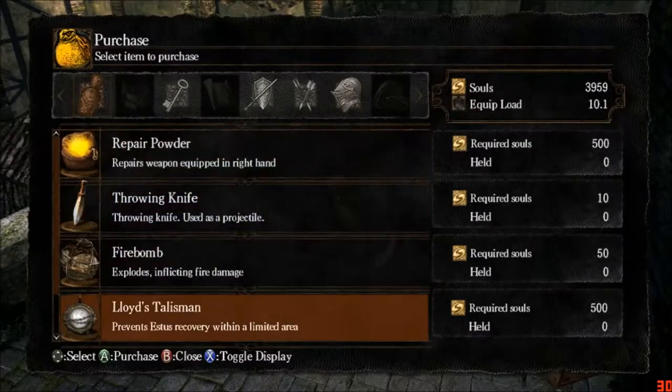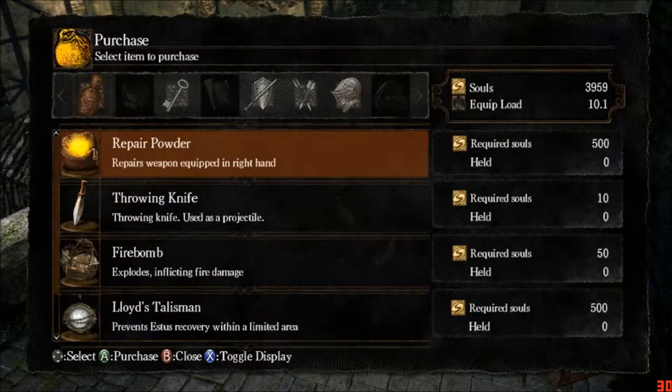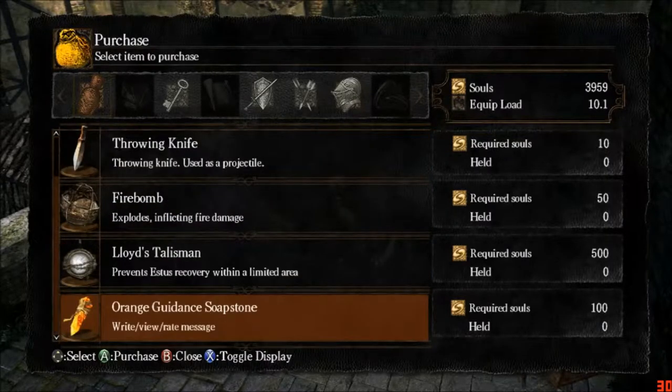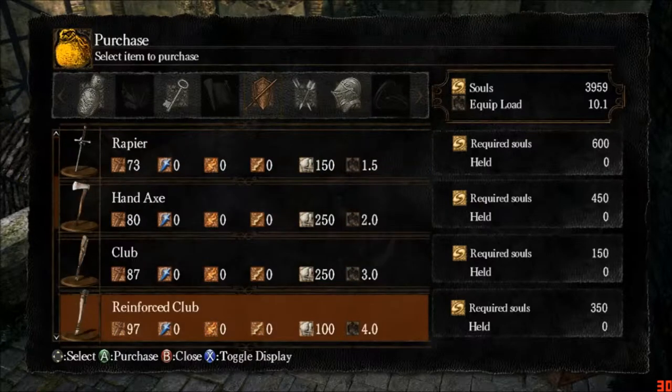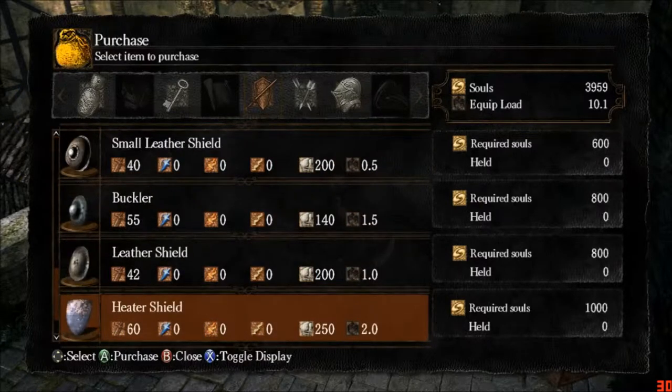He sells all sorts of crap — like, it's completely garbage, you really don't need it anyway. People say this is good, but once you get to Andre, you can buy the permanent one for the campfires. There's a bunch of other crap — firebombs, and you get those the same way you get the Uchi-Gatana, so it's kind of pointless. There's a key, which you shouldn't need if you get the Master Key. And a bunch of crappy weapons which I don't recommend any of.